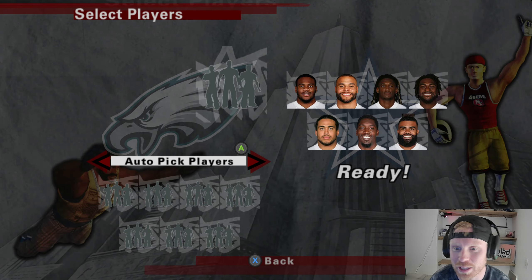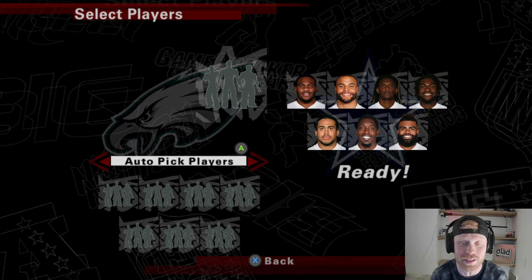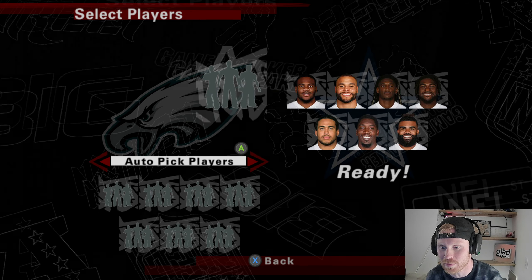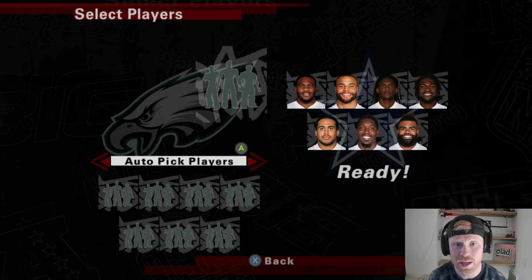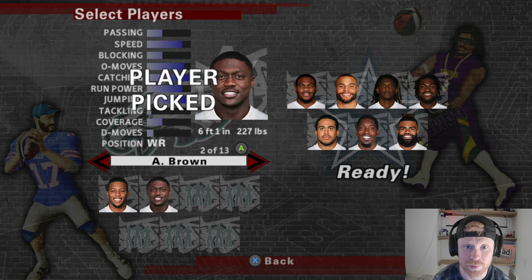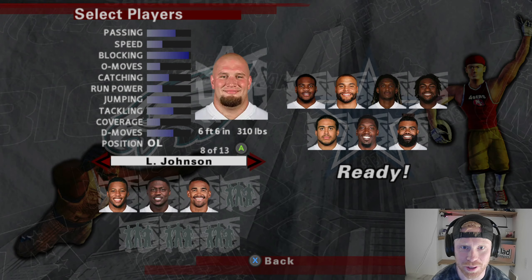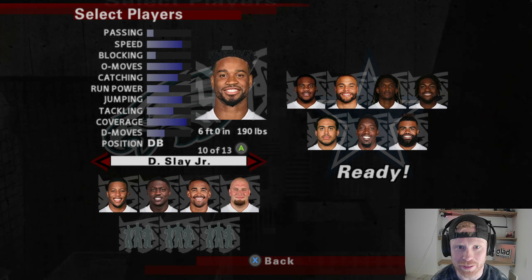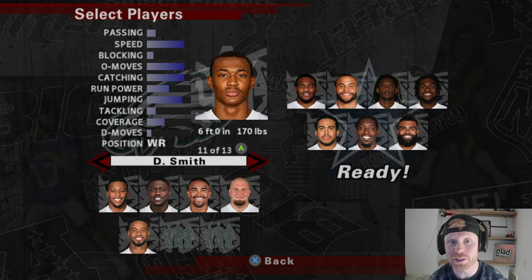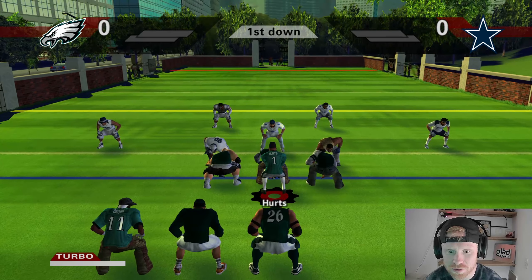Checking out the roster, the Cowboys went with Micah Parsons, Dak Prescott, CeeDee Lamb, and Zeke Elliott — he is actually pretty dominant in this game, so that's gonna be their squad. For the Eagles, we're going with Saquon Barkley, AJ Brown, Jalen Hurts as our QB1, Lane Johnson up front to block, Darius Slay in the back, DeVante Smith, and Jalen Carter on the defensive line.